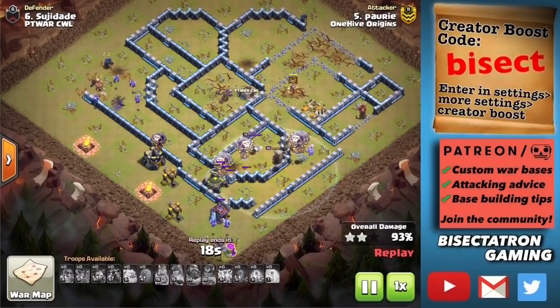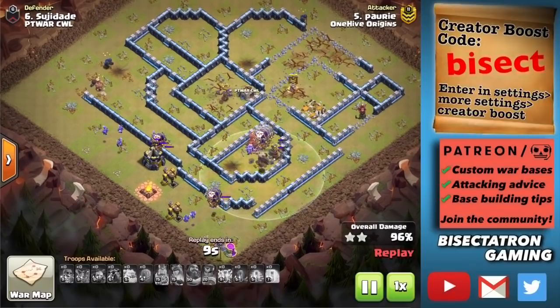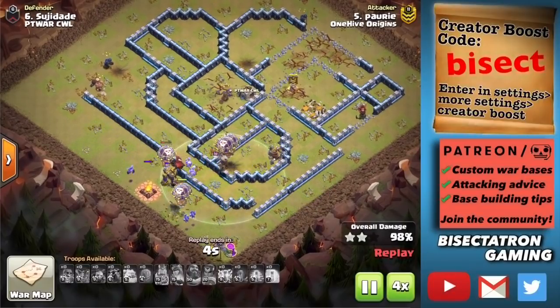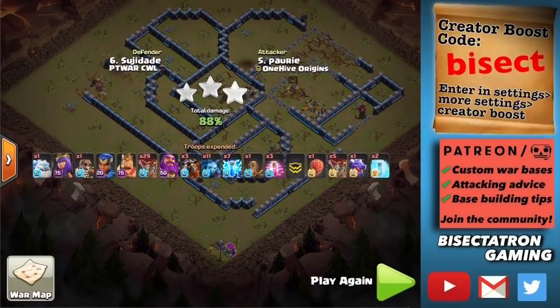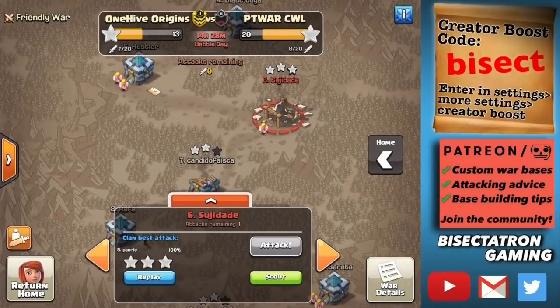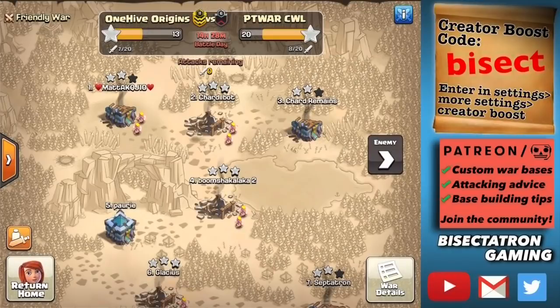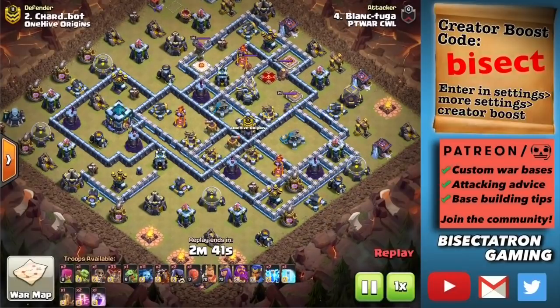And then you have the Zap Quake now, which can be used to take out the Defensive Queen or Defensive Royal Champion on top of a defensive building like the Eagle. Seven Lightning Spells and one Earthquake will take out the Queen and the Eagle. You actually only need six Lightning Spells to take out the Queen. Let's take a look at some of the other clan's attacks too — this is an ongoing war but I wanted to get this out there as soon as possible.